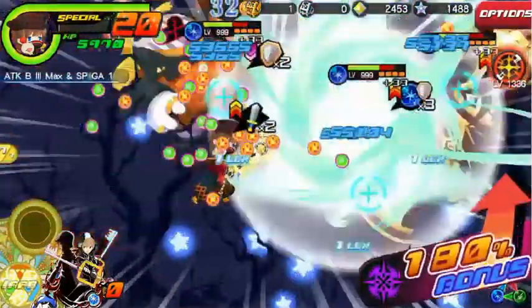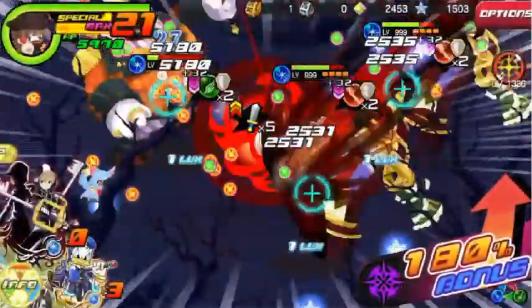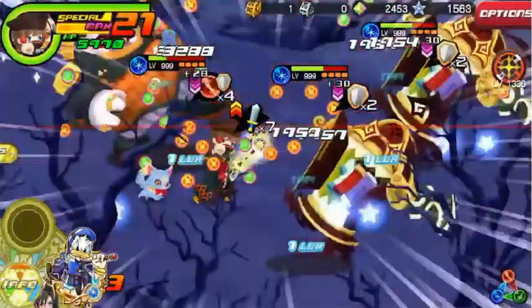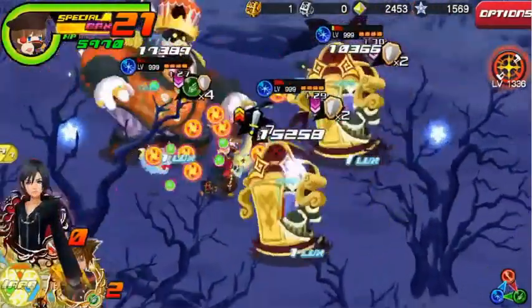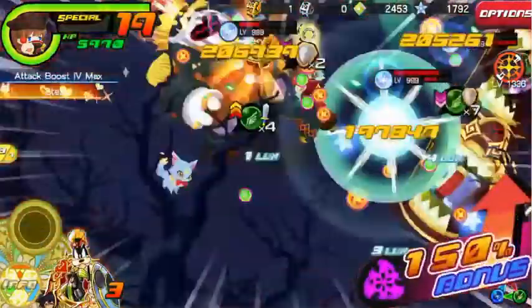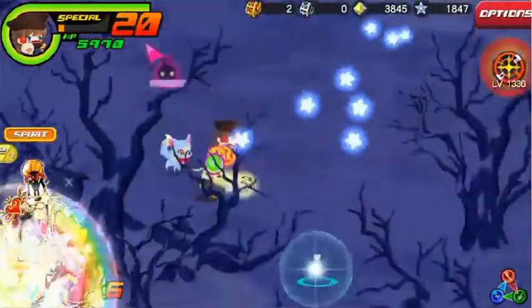For this quest my strategy is very simple: buff as much as I can with Defy Narith and the Key Art 11, and then use Xion, Kingdom Hearts 3, and Zora EX. That is almost enough to obliterate almost everything in this quest.